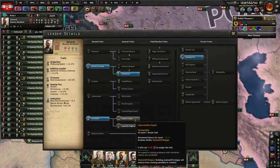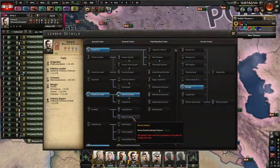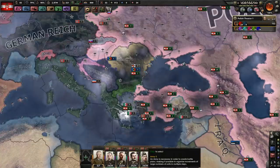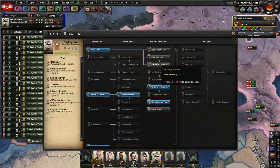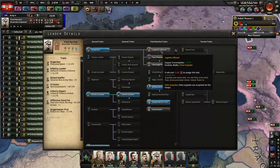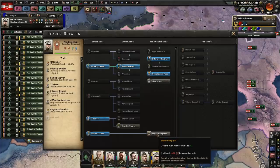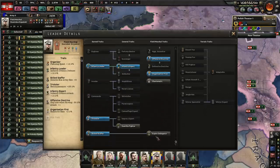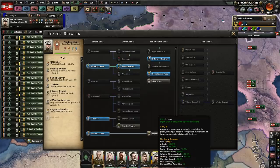I think I want you to be primarily defensive, so you're going to have entrenchment speed. You are offensive, so movement on land is fine. Recovery rate is nice, reinforce rate is nice, thorough planner, supply consumption reduced is also really nice. I might want to make you a field marshal — you could be my offensive field marshal and this other guy could be a defensive field marshal. He'll be in charge of all the defensive entrenching troops against the Germans and Japanese. You'll be in charge of all the offensive troops against the Germans and Japanese.